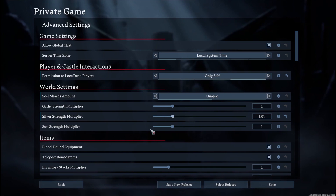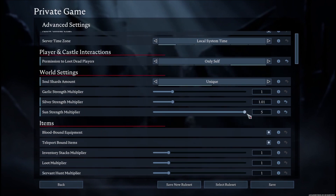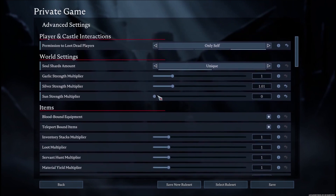Next is sun strength multiplier. You can change how much damage the sun deals. If you set it to maximum, the sun will almost instantly kill everybody. You can also set it to zero if you want.